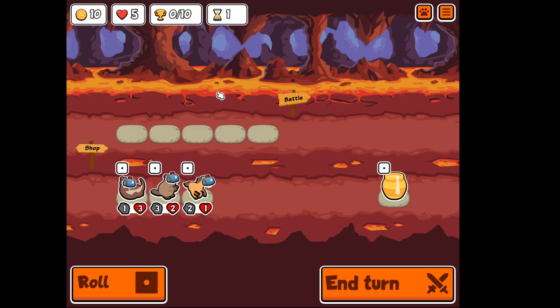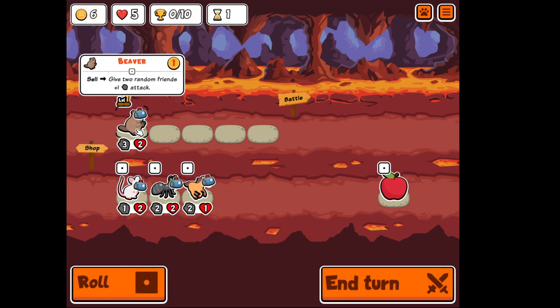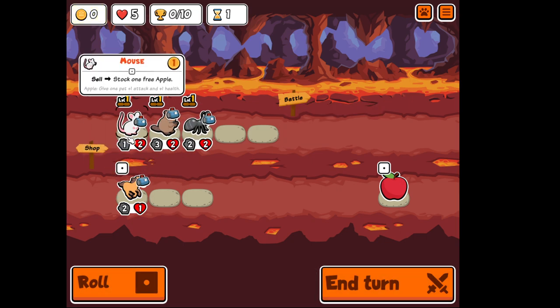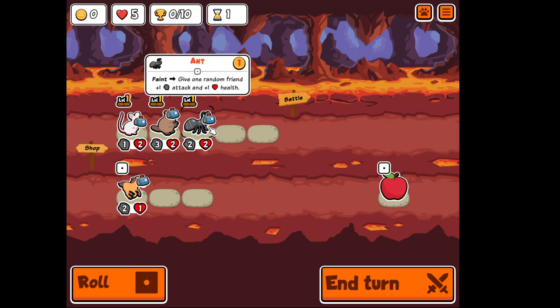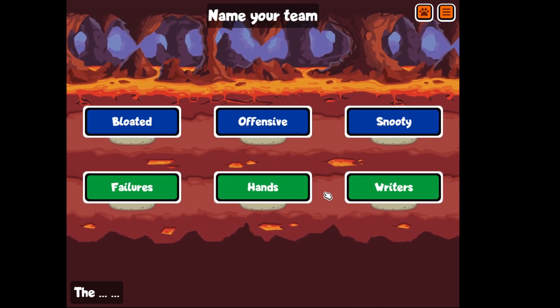So let's start with the Arena mode, which is basically the usual thing, and try to get some builds going on. First I get Beaver, because on sell you give plus 2 plus 1 attack. Then Ant and then Mouse — when you sell it you get 1 free apple instead of 3 gold. And the paint gives additional plus 1 plus 1 attack and health. Let's end the turn and see how lucky we are with matchmaking.